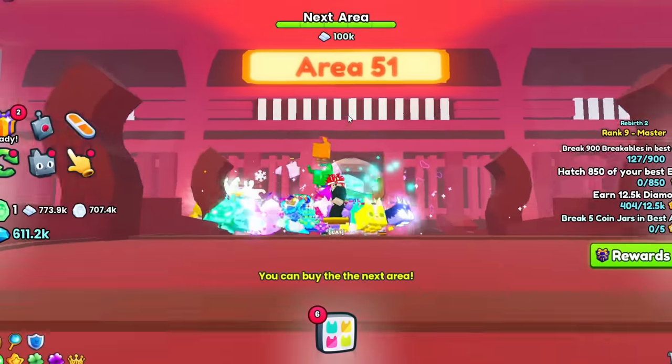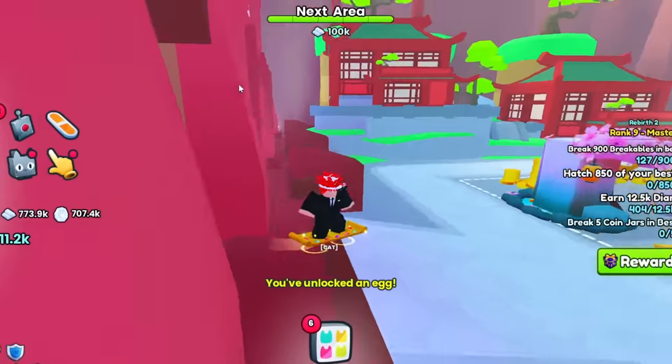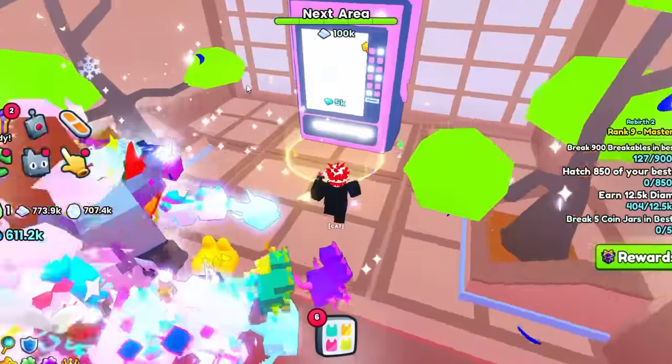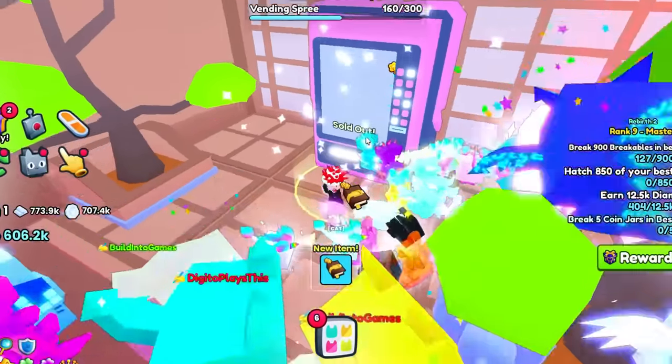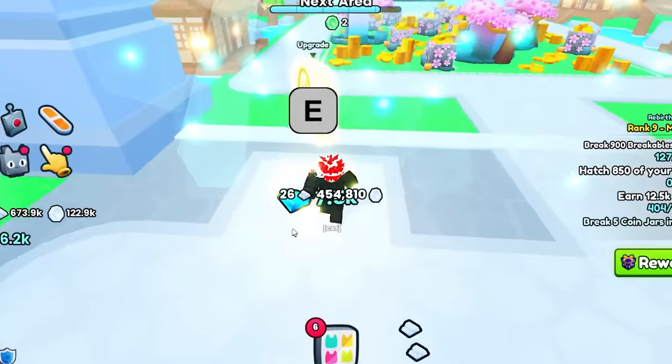That's a little interesting — why is it like Area 51? It's supposed to be like some type of secret. Anyways, let's go to the next one. There's nothing here. Wait, there's rare enchants — you can buy really rare enchants here. There's just one, it's a coins three one, nothing too crazy. Maybe we can buy our upgrades over here.